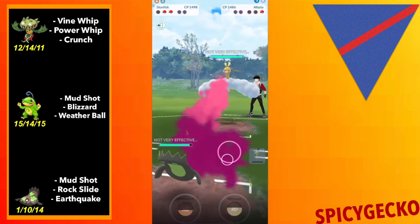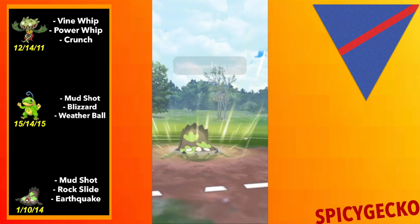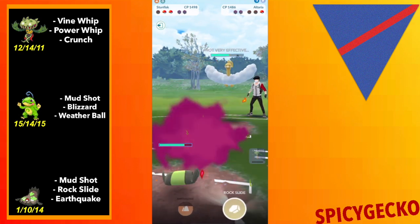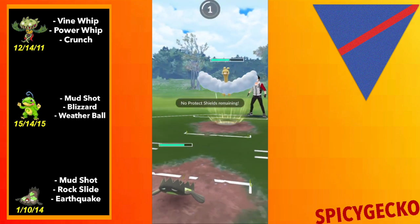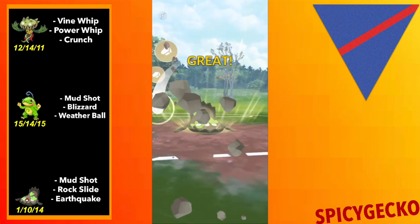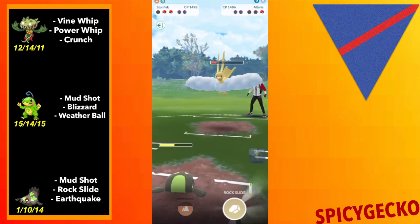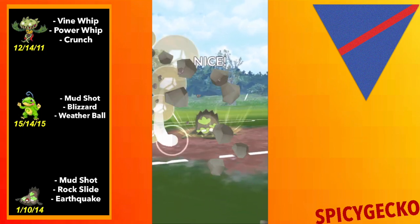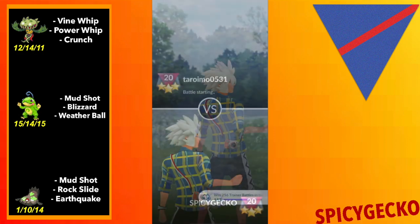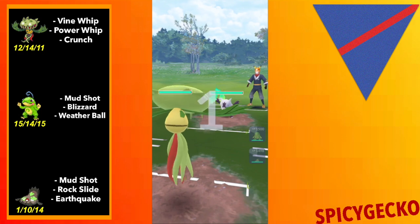Their back Pokemon is Altaria — we win this. Man, I love G-Fisk, it's so fun to just counter stuff like this. Altaria is still good in this meta and has potential to be good, but there's just so much it has no play against. Steels are a big problem. They should give it Earthquake in Season 12 — I hope not, actually.